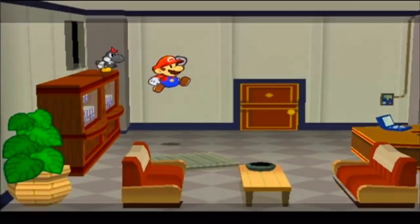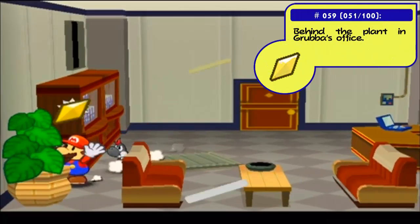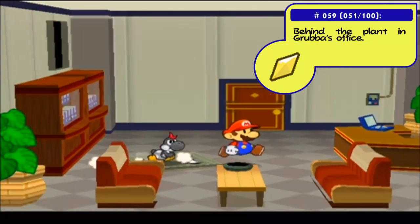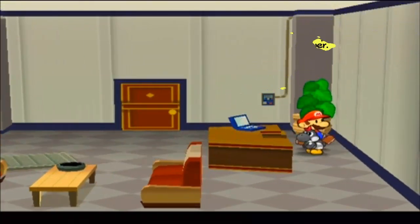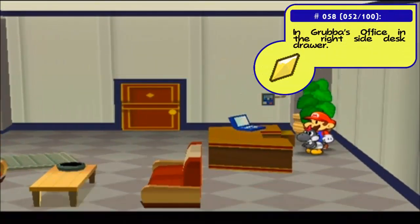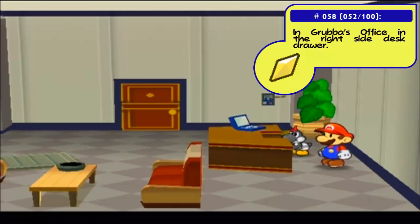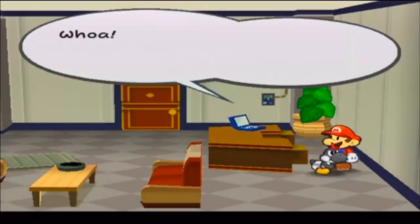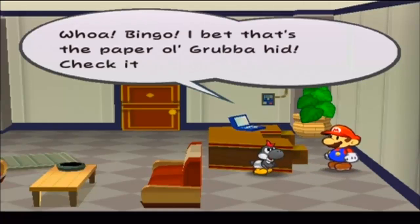I think he's gone. First of all, we want to get a star piece over here — pretty cool. And second of all, I do believe there's a second star piece hidden in here. So that is awesome — double star piece! How about we search this desk drawer? Bingo! That's a paper old Grubba had.